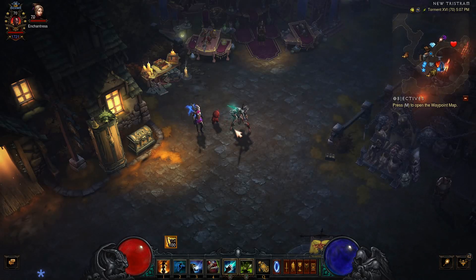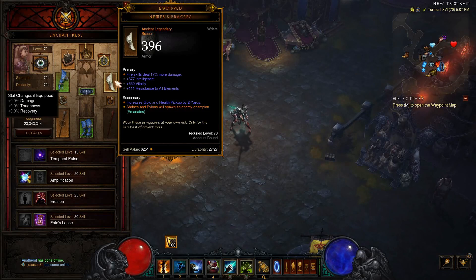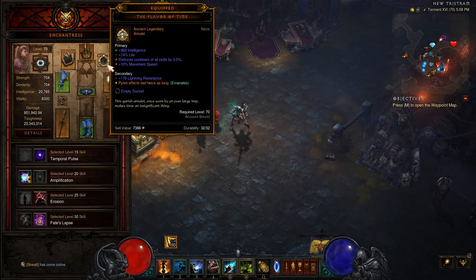After figuring out our build and gearing out correctly with the right items, passives, and skills, we also want to make sure our follower is equipped correctly to maximize our effectiveness. There are really only a couple of pieces that truly matter on the follower. We want them to have the Flavor of Time — this makes pylon effects last twice as long and it emanates, so a power pylon or conduit lasts twice as long for you. We also want them to have Nemesis Bracers so that when we click a pylon an elite or champion pops out. You should also make sure they have their immortality trinket so they never die, since you always want them alive to utilize their items.